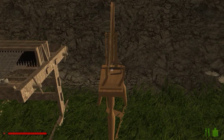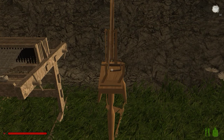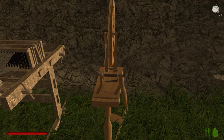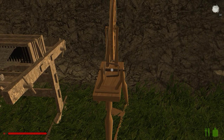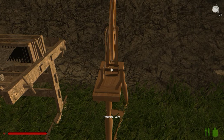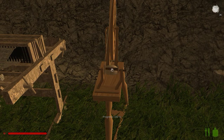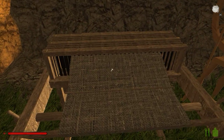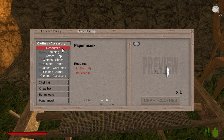You come over here, you take your cotton and put it up here. You'll see that little wheel right there — you just press and hold the right mouse button. And there you go. When it's done, you press F to pick it up. Come over here, press F, and you can make whatever you like.